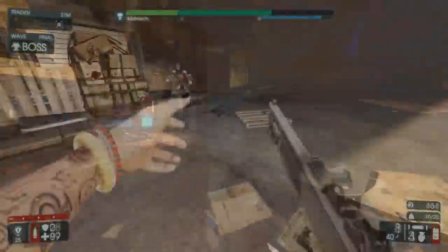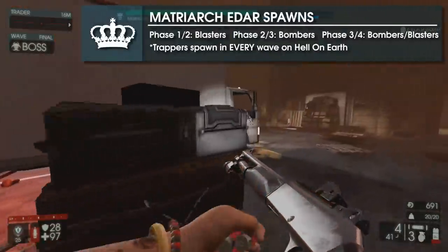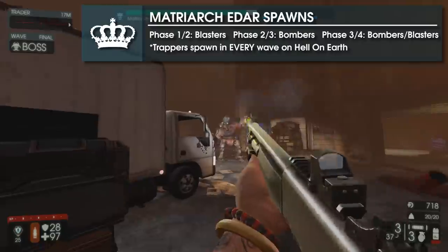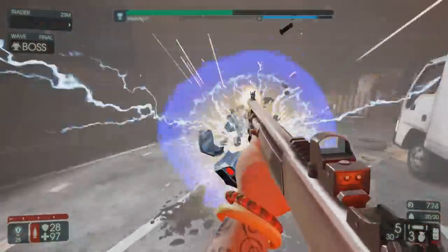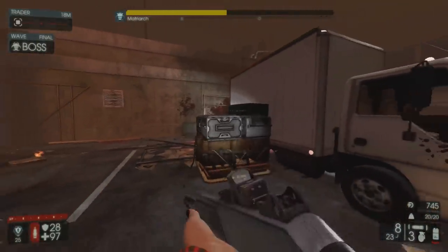During her phase transitions, she also spawns in a wave of EDARs: the first wave consisting of blasters, the second consisting of bombers, and the final wave consisting of both. Playing on Hell on Earth will also add trappers to every spawn wave, and due to how devastating her attacks can be, this makes trappers an extreme threat.